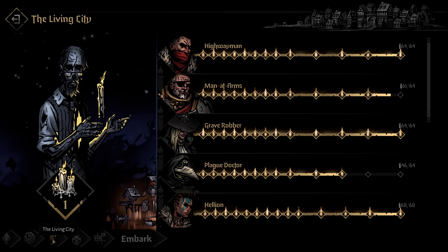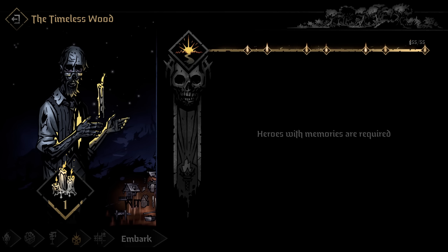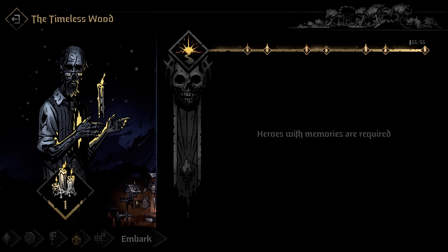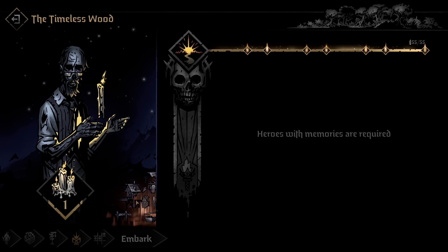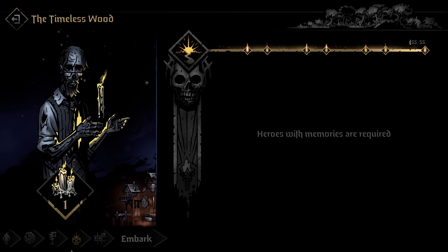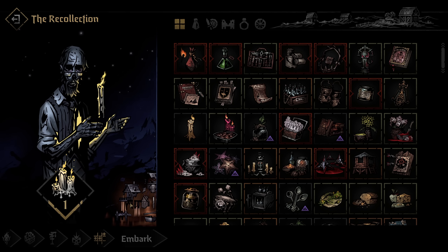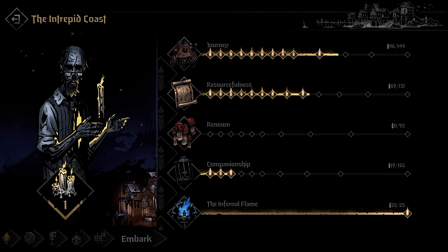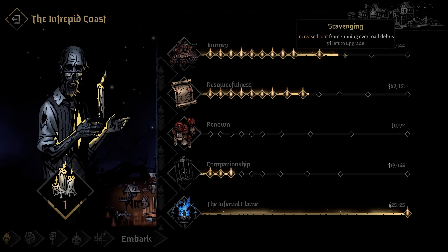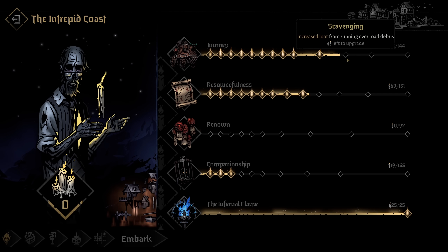Next we hop into the Timeless Void, which is basically the memories mechanic. This only applies after defeating a Confession Boss. You defeat a Confession Boss, return to the Altar of Hope, and can spend candles to carry over certain benefits for heroes who were part of the victory. And last but not least, the Recollection is basically a compendium of everything you've unlocked throughout your journeys. You don't have to fill an entire section — you can invest one candle at a time, like clicking Journey to get closer to unlocking the next pip.